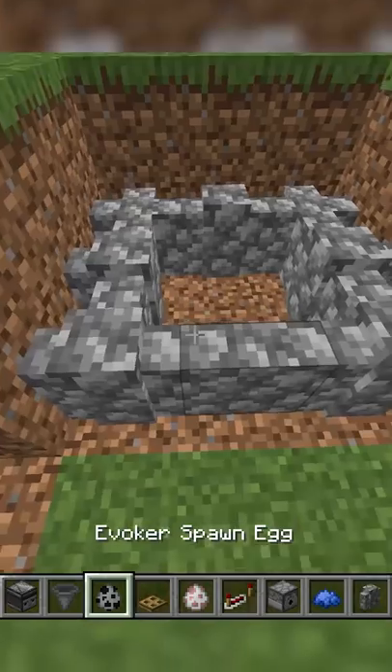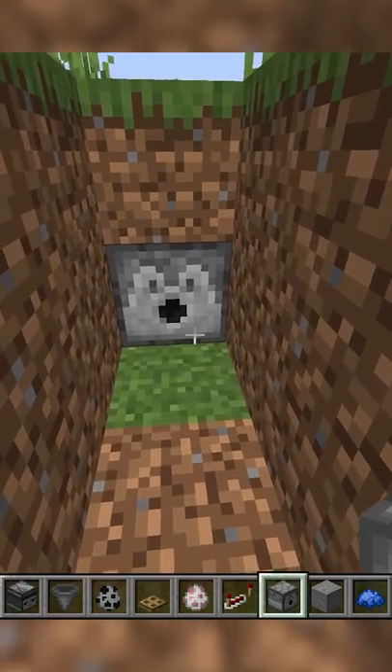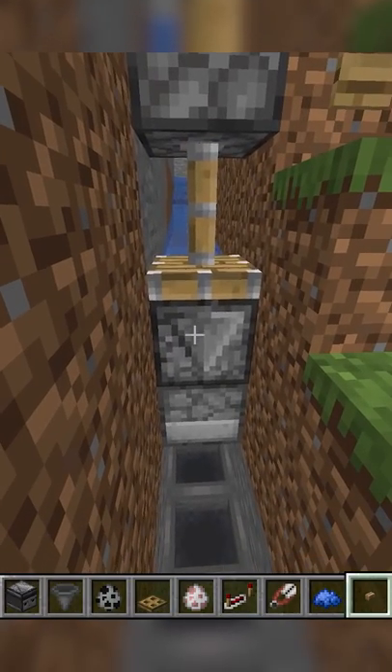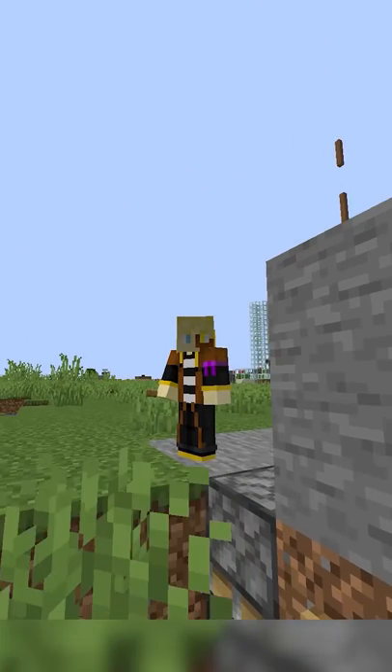All you have to do is build a pathway with evokers along the path, place a dispenser with a water bucket at one end, lead your sheep to the dispenser, watch the evokers do their thing, shear the sheep if you want, and send this to your colorblind friends so they know that they're getting red every time.